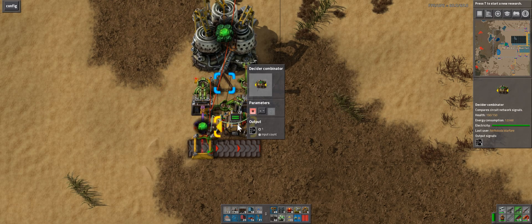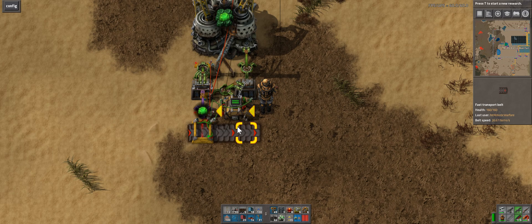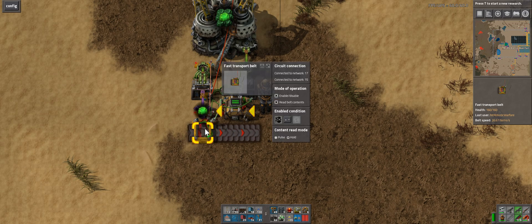Then from here, a couple of different things happen. This chest is just reading the contents all the time. This decider combinator is saying when everything equals zero — which is essentially the same as saying when the chest is entirely empty — we're going to output one coal. And that coal is put on this green wire and goes to this belt, so the belt is only on if there is nothing in the chest.